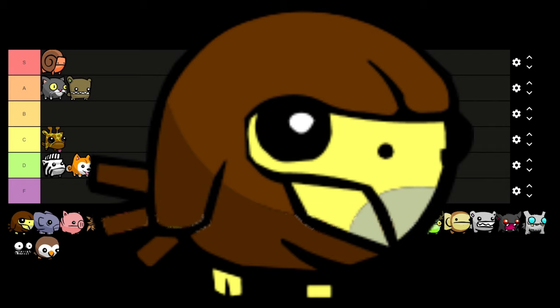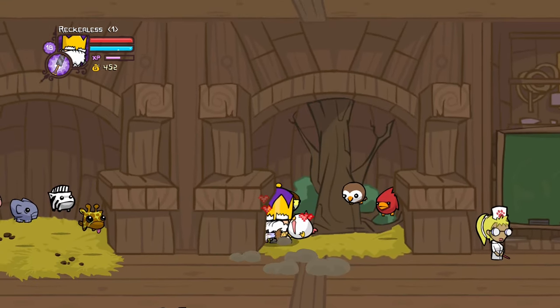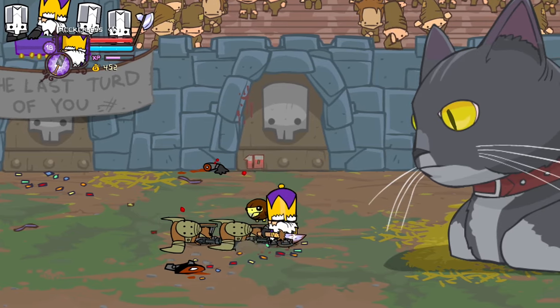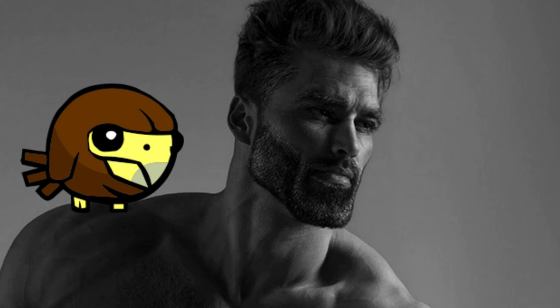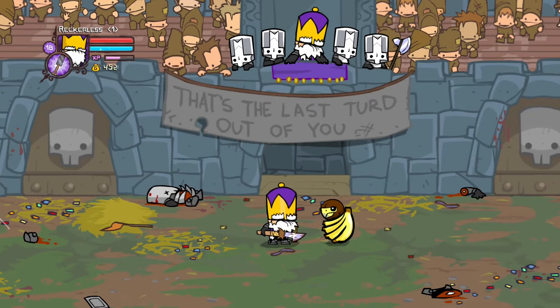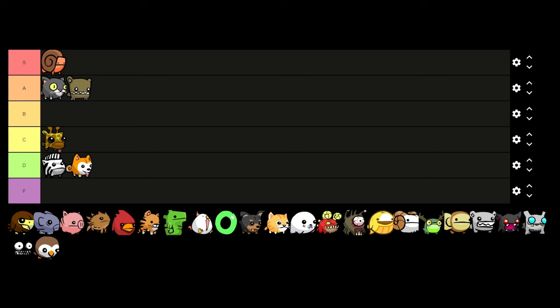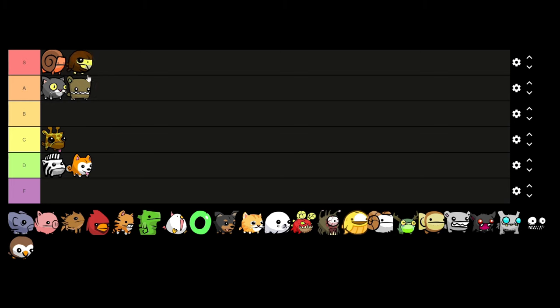Next is my favorite number one pet in Castle Crashers — Hawkster. On the board he just says he attacks fallen enemies and does about 1 damage, but he actually has an ability not mentioned in the game itself: when you defeat an enemy he will go and grab a fruit from their dead body and bring it to you. That means pretty much throughout a level you'll constantly have healing every time you defeat an enemy. So Hawkster is just an easy S tier, and this is why Zebra and other animals that involve fruit just won't compare.